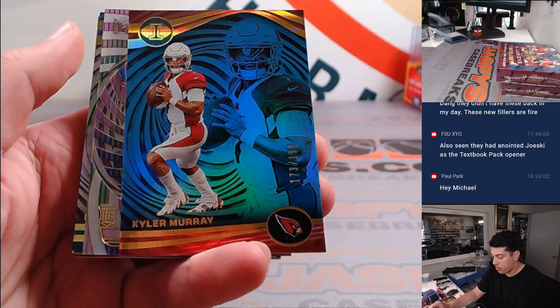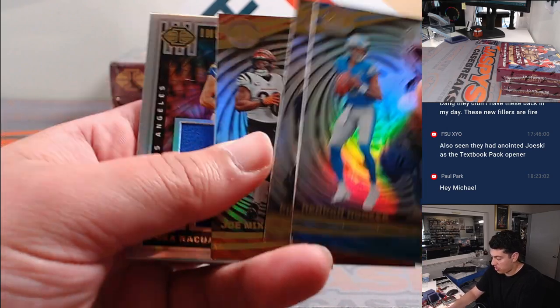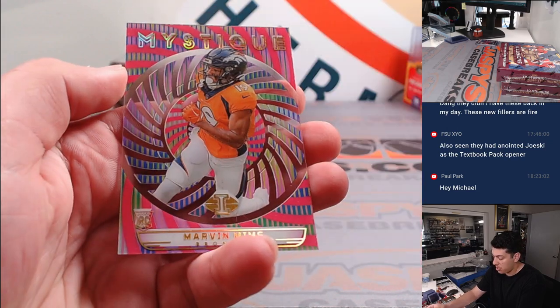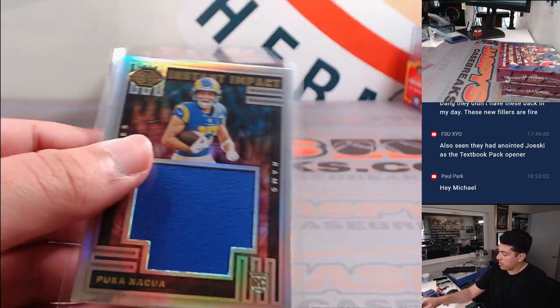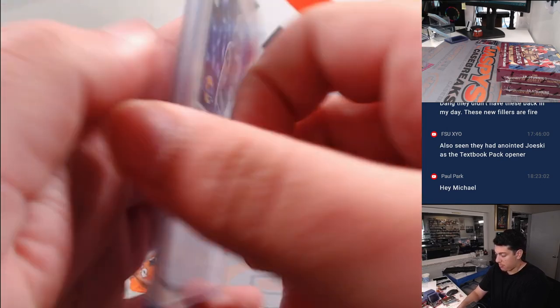Take Dell. Kyler to 199, go Cards. And a Puka Nakua for Instant Impact for the Rams, going to Adam. And a Marvin Mims as well to 399. Adam got his spot in the filler as well.